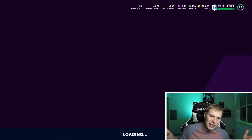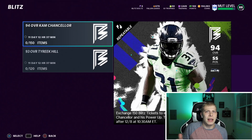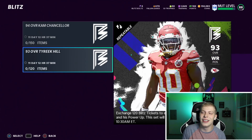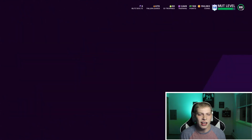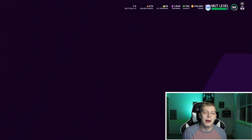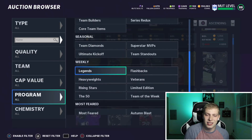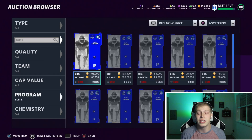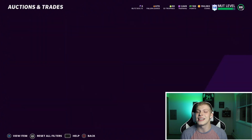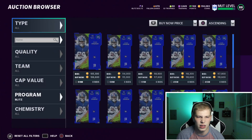Anyways, boys, Blitz Promo is here and I'm pumped about it. We got two insane masters with 94 overall — Bam, Cam Chancellor. Not sure how good he'll be; he's got 89 speed, good hit power but hit power's irrelevant. And then we got Tyree Hill — obviously he's gonna be the best wide receiver. An 86 limited is 100K right now, 88 speed — that's not bad for 10 bucks. Obviously there are gonna be better cards though.